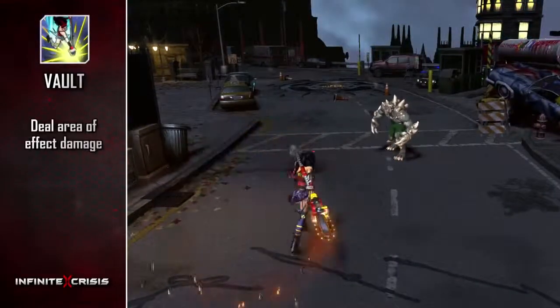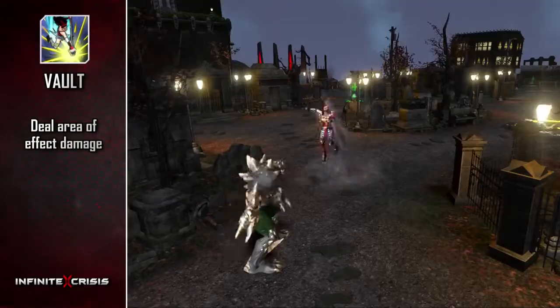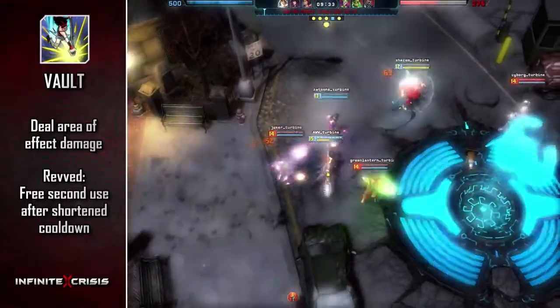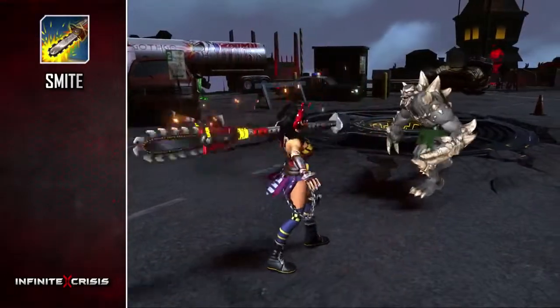Vault lets her leap at a location and deal area of effect damage. While Rev'd, Vault receives a second free activation within a short window of time.